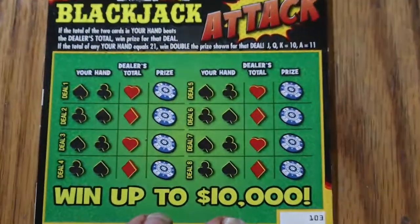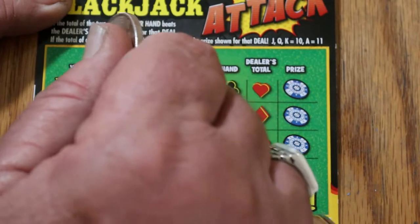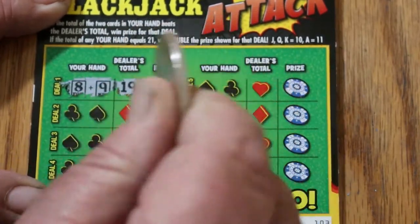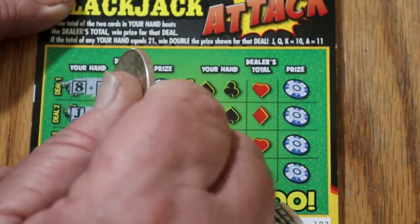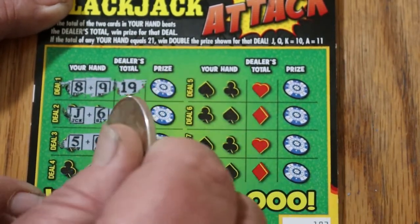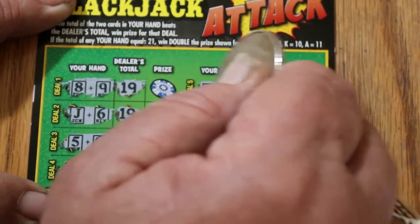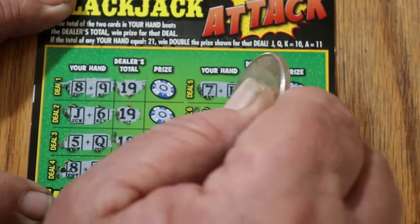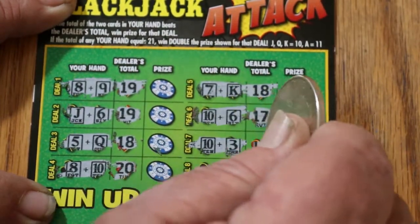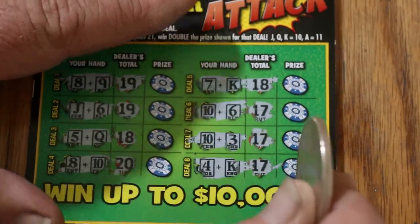Let's get this in position and see what happens — see if I can beat the dealer's hand. I've got 17; dealer's got 19. Here I've got 16; dealer's got 19 again. I've got 15; dealer's got 18. I've got 18; dealer's got 20. I've got 17; dealer has 18. I have 16; dealer has 17. I've got 13 — dealer's got 17. 14, and another 17. Nothing on the first one.